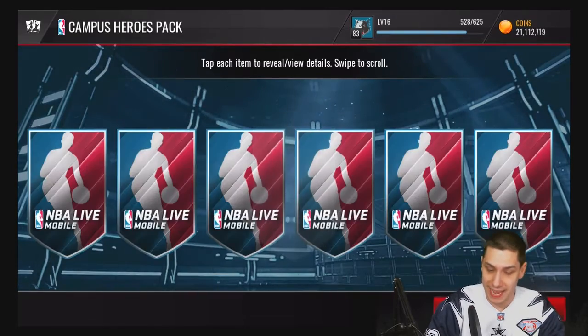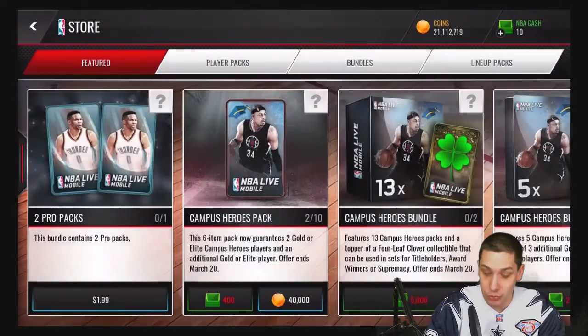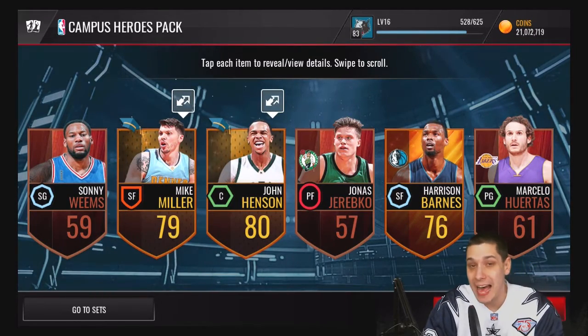We're looking for that red paint today guys. We haven't really hit too hard on any of these unfortunately. We get a Ben McLemore, a Steve Blake, and a Joe Johnson there. Most of these Campus Hero packs, unfortunately, are probably not going to contain a whole lot.